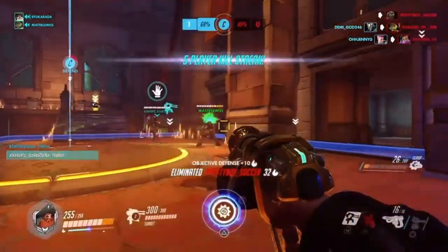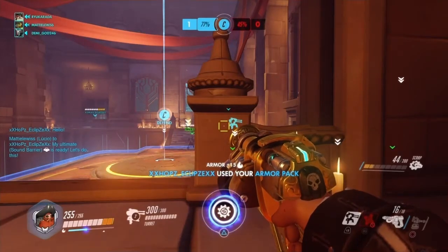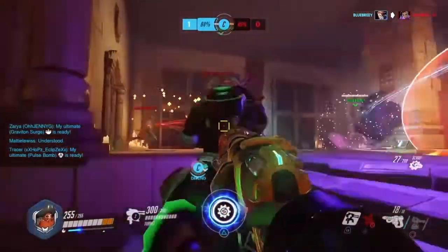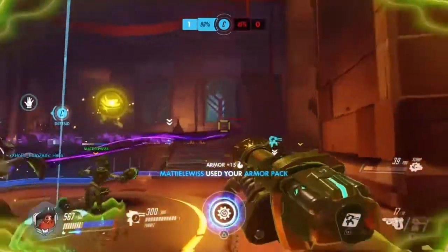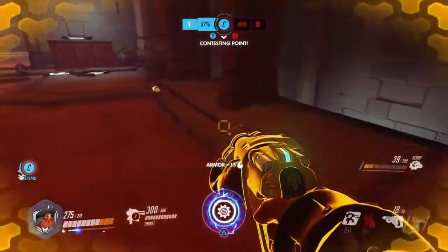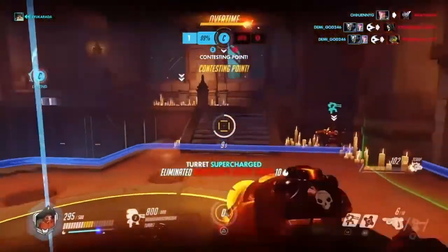Torbjorn has one of the longest reload times at 2 seconds, so it is important to use his gun effectively. Torbjorn should be played at medium to short range and only be at his turret when building or during downtime to repair — do not babysit the turret. One way to maximize Torbjorn's damage output in the shortest time is to alternate his fire modes at close range. Starting with primary fire and alternating between the two, you can effectively output 1,100 damage before reloading, compared to only 900 using secondary alone. This will become especially effective when Torbjorn uses his ultimate, which doubles his attack speed.